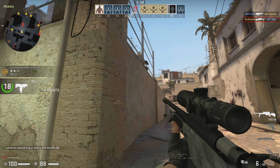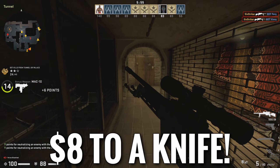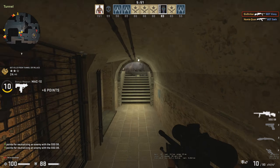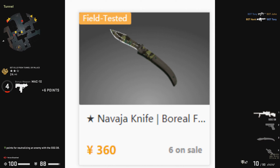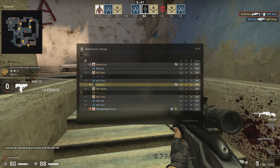Welcome back to another video. Today we're going to be trying to trade up from about eight dollars to a knife. The cheapest knife on Buff is currently 55 USD, so our goal is to trade up to about 55 USD and that will let us win the challenge.